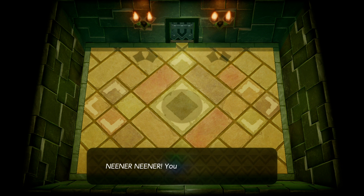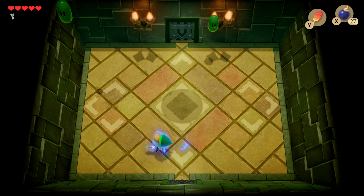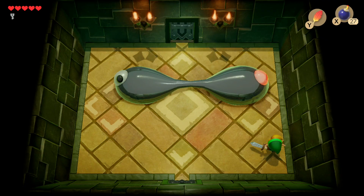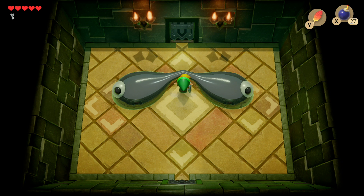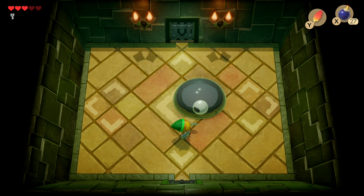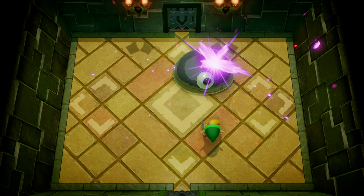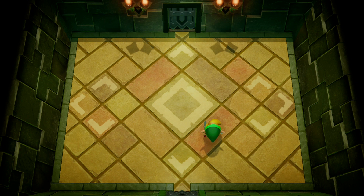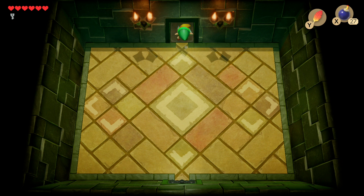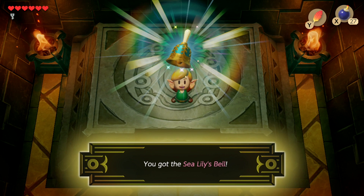The final boss is the Slime. First, some Zols fall down — take them out. The Slime itself won't appear until you use the Pegasus Boots to dash at the wall. To defeat it, hit its weak spot — the eye — then use Pegasus Boots to dash through it and split it in half. Once split, it tries to drop and squash you; keep hitting each half in the eye. About four shots per half should do it. After winning, pick up the heart container and in the next room collect the Sea Lily's Bell. If you enjoyed this video, consider subscribing for more Link's Awakening walkthroughs!